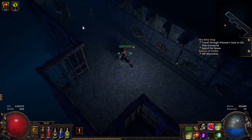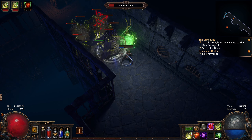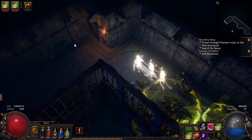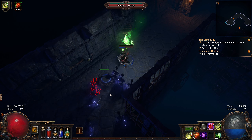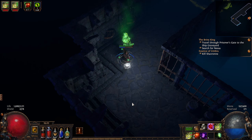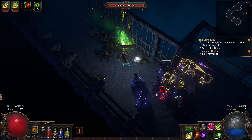If you were struggling because you'd taken that 30% resistance hit at the end of Act 5, it's definitely worth considering swapping that flask back out for the elemental resistance one, because resistances in this game do matter. You definitely notice a drop in your resistances.